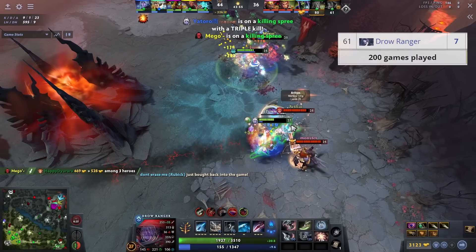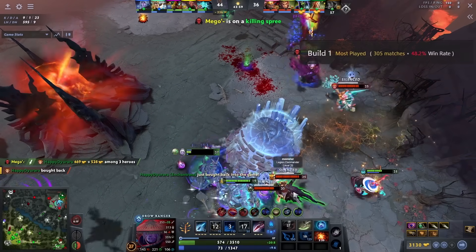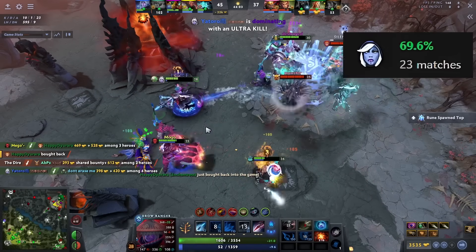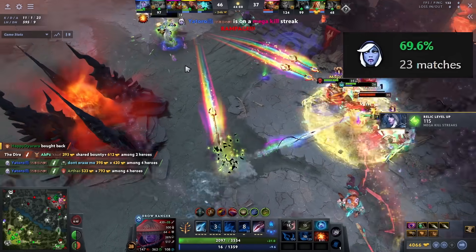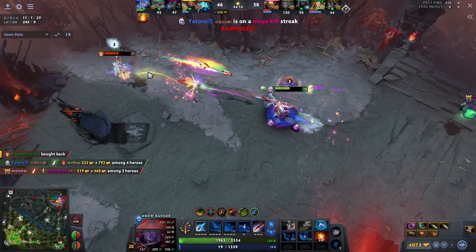Drow Ranger was picked only 7 times out of 200 games in the Bali Major and currently has a 48% win rate on Pro Tracker. However, Yatoro is rocking a 70% win rate on her, which is absurd considering the fact that her shard was changed and her farming capability was nerfed. Let's see how Yatoro is able to make her work.